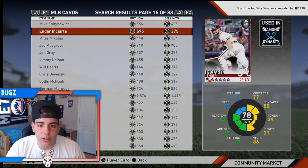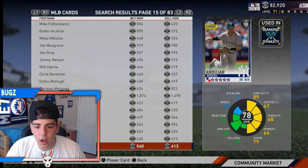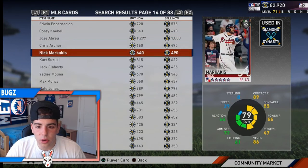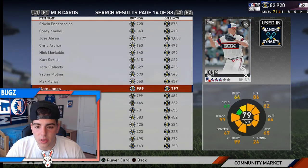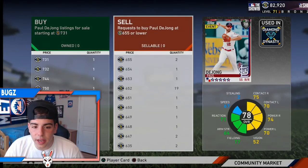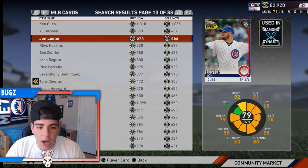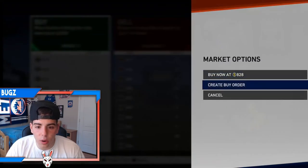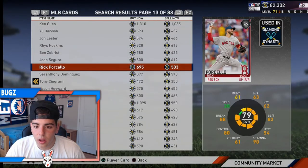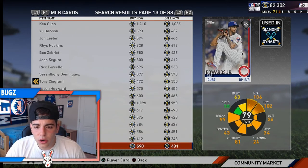There's just so many good players to pick up. Gleyber Torres is a good pickup - I have him already. Nick Markakis, not a bad pickup either. Paul DeJong - oh my God, this guy's on a tear. I would definitely pick him up, he's unbelievable right now. Yu Darvish - if you have him, sell him. I have a Rhys Hoskins - hopefully he'll go up. I think he will, he's playing amazing. Hopefully he becomes gold - he's got mad power.